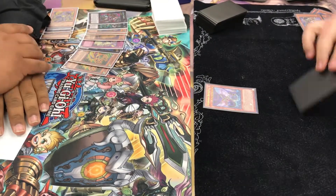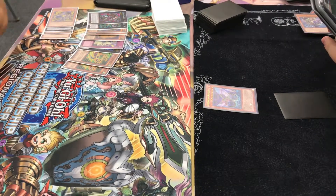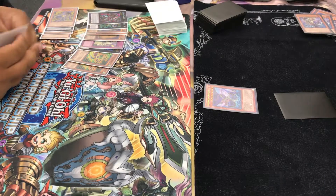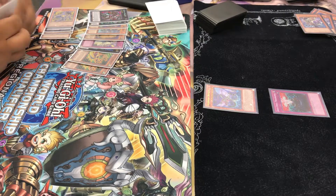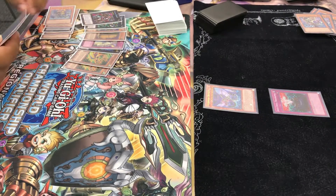It looks like we did kind of misplay right there — we put both Anunkus into my grave. Sorry about that for anyone watching. But it did put it back into my grave. So I summon Deviati and then anti-spell on standby phase.